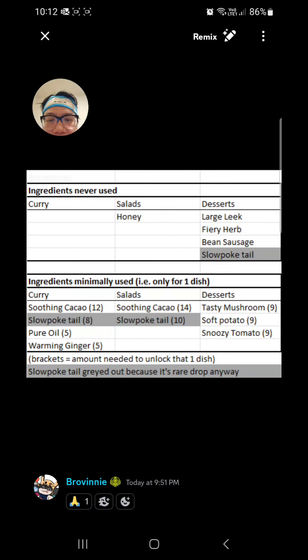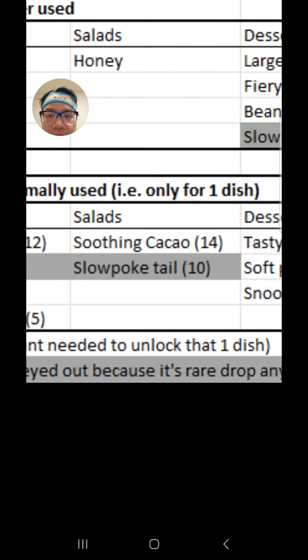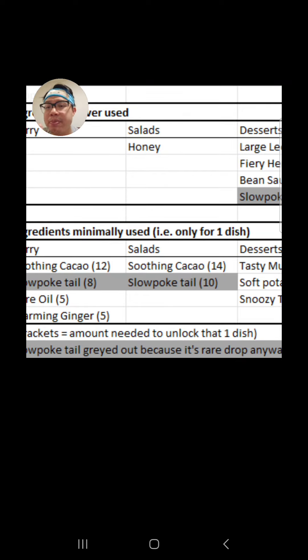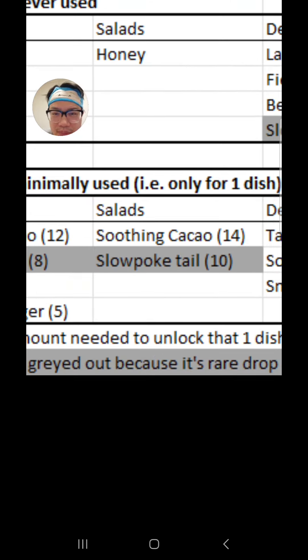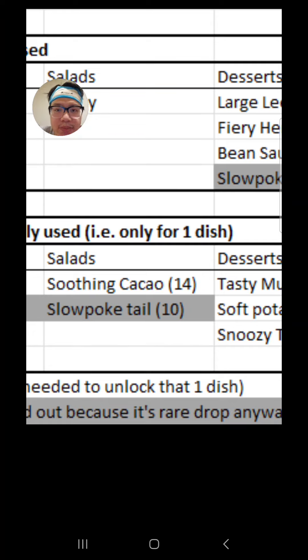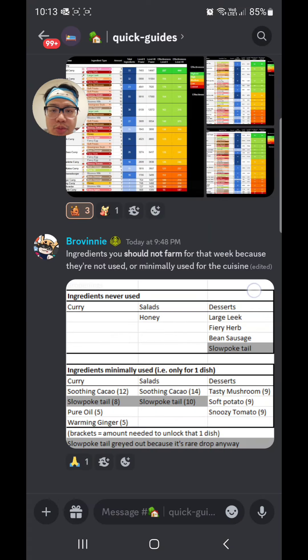So let's talk about salad weeks a little bit more. I've got down here ingredients that are used but just very minimally. Soothing cacao is a good one — soothing cacao and slowpoke tail are only used in one dish for that type of week. And also I'll just point out the number here: that is the number of that ingredient required to make that dish, so 14 — just remember that for a moment.